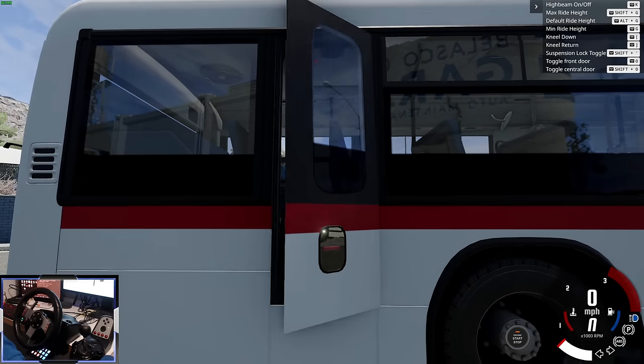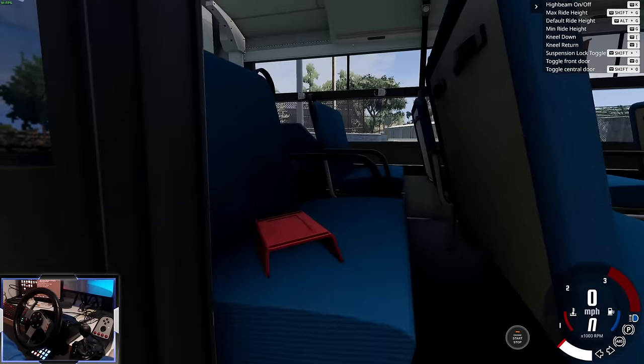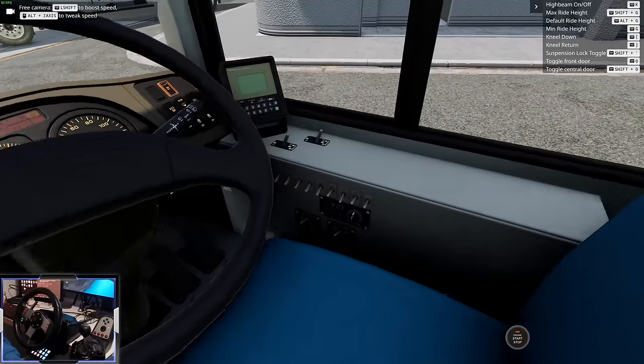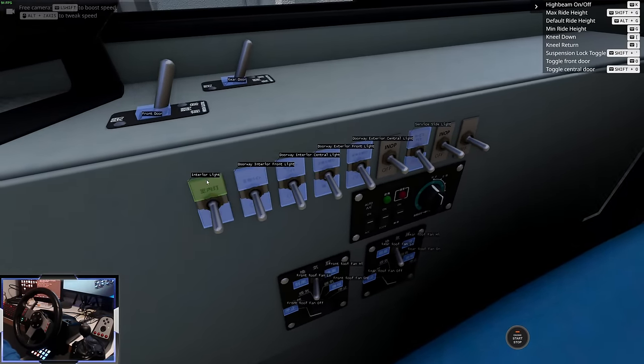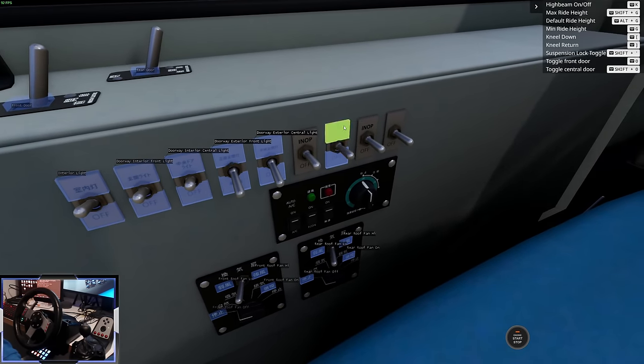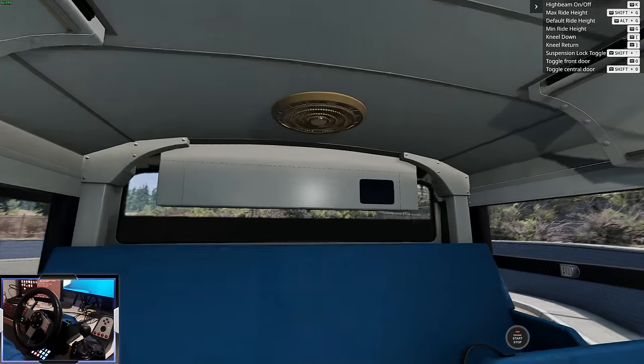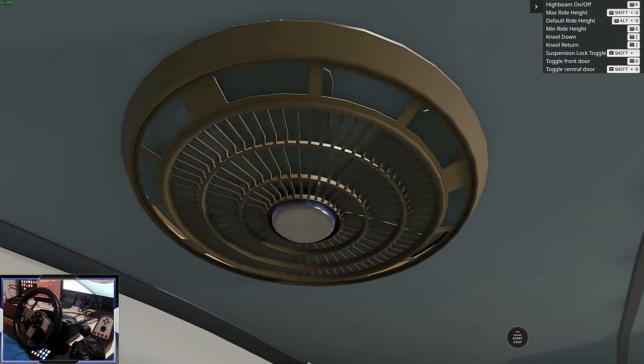And we've got an emergency exit which you can open, and the little tab for the emergency exit flap comes off. This is one of the best features — there are 16 buttons here on the side panel: interior light, service light, rear roof fans. The ventilation fans actually work. That is so cool.